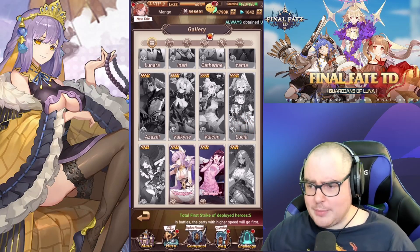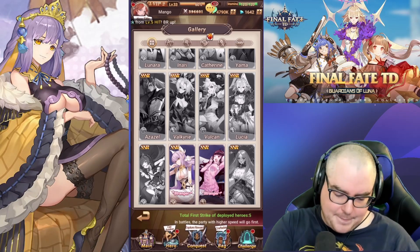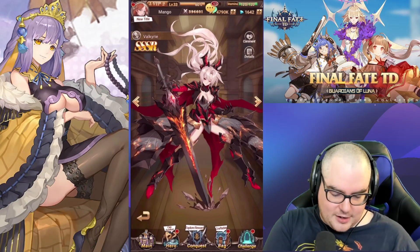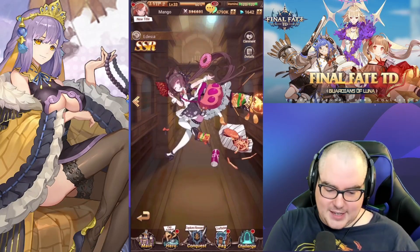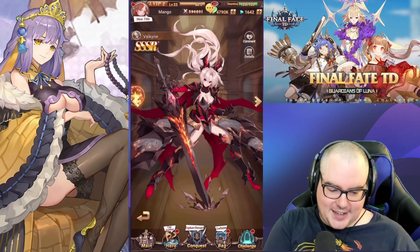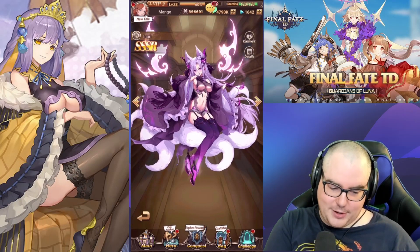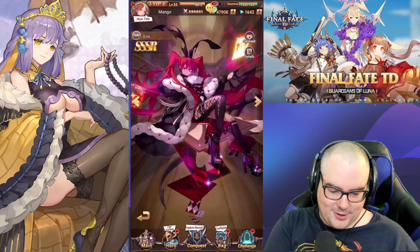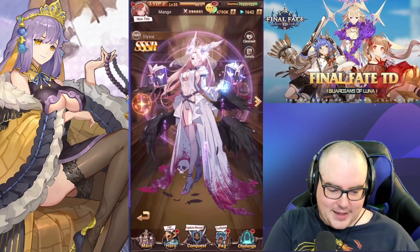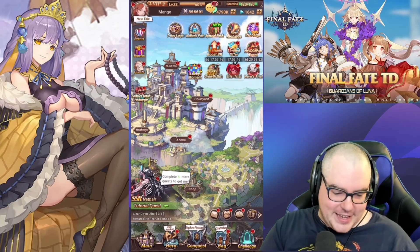Some of these designs are amazing. There's one I love — Lucia — love it so much. There's also Inari and Lunara that I'm really hoping for. Oh yeah, I want Eris as well. Honestly I want all of them.